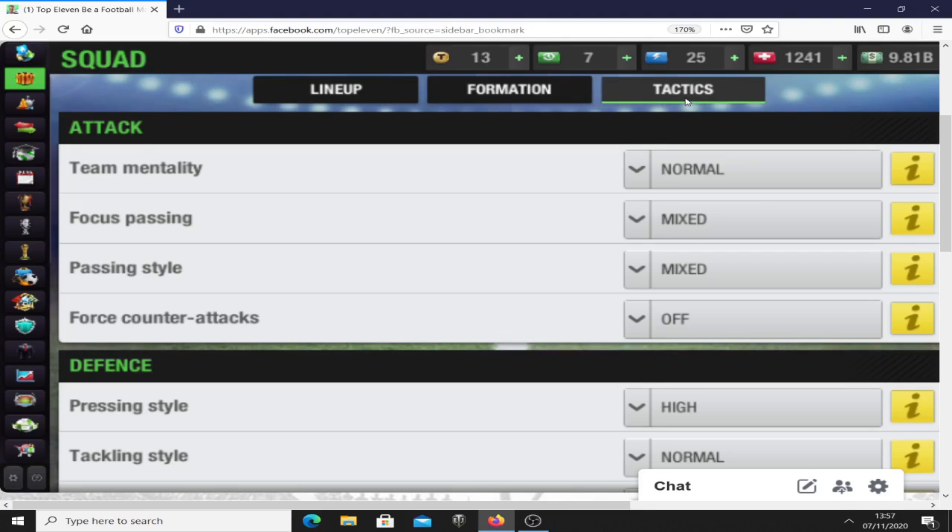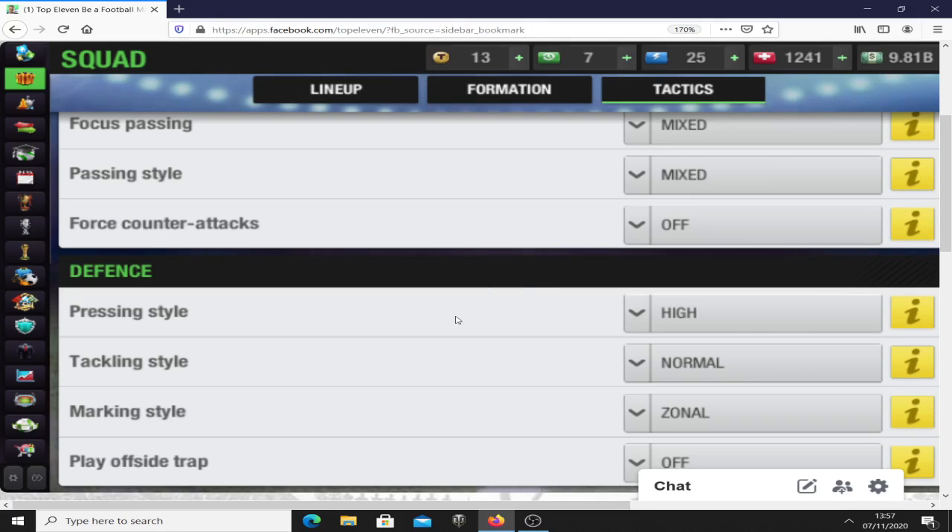My pressing style is high. I like to play with pressing — I like to force the opposition to make mistakes. Tackling style is normal, and that's because I don't want it too high as you're gonna end up with a lot of cards, red cards, and penalties against you, and that's not what you want. Marking style, I use zone marking and I think it's quite effective, especially if you have good players. I do not use the offside trap — I always play without it, to be honest.